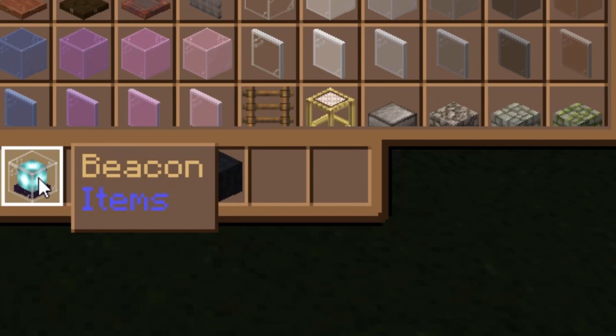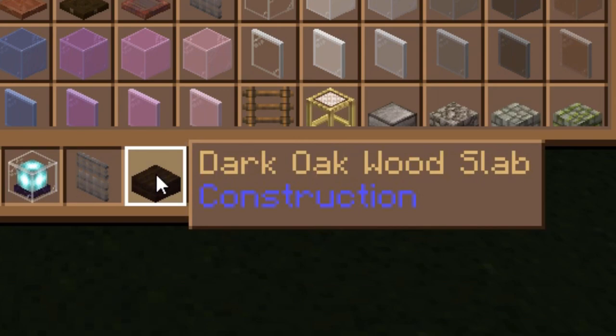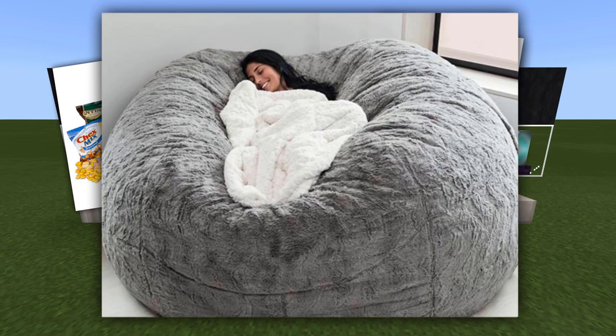When constructing the spire, aside from some of the quartz bricks, we'll need iron bars, dark oak wood slabs, and blocks of coal. With all that out of the way, let's grab a snack, get a drink, get comfortable, and we'll start building this thing.